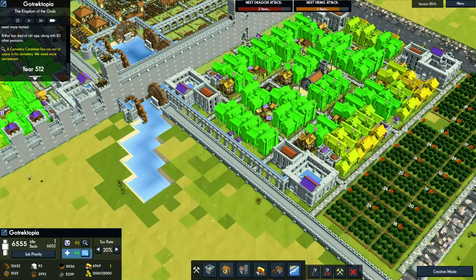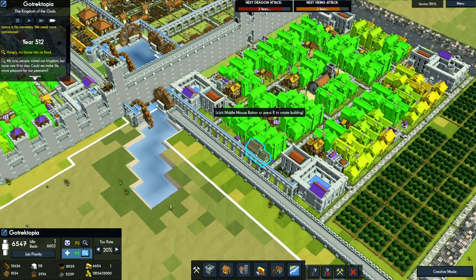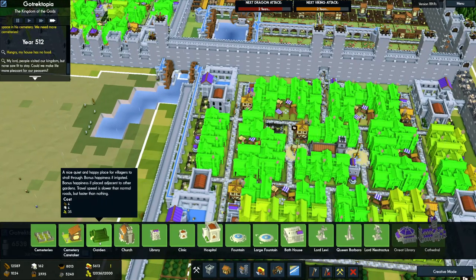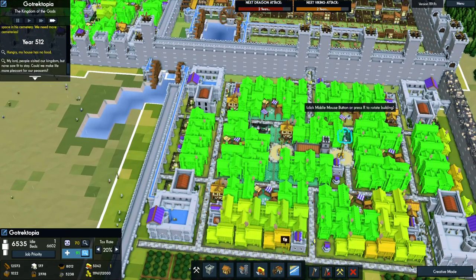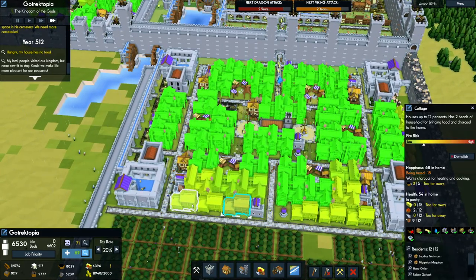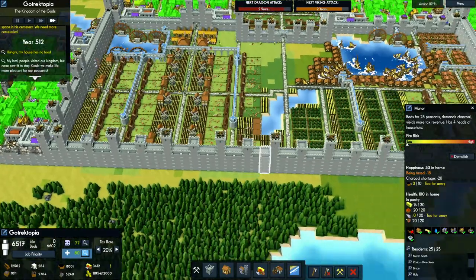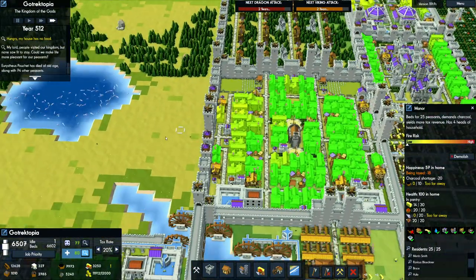All right, we're also gonna put a few houses — cottages behind these manors to fill in the space. We might as well replicate what we did with the others and put gardens in the center — we want happy people, not sad people. Too far away... the fish and charcoal is too far away. I mean, it's not that far — it's only like over there and the charcoal is over there. It's not that far.